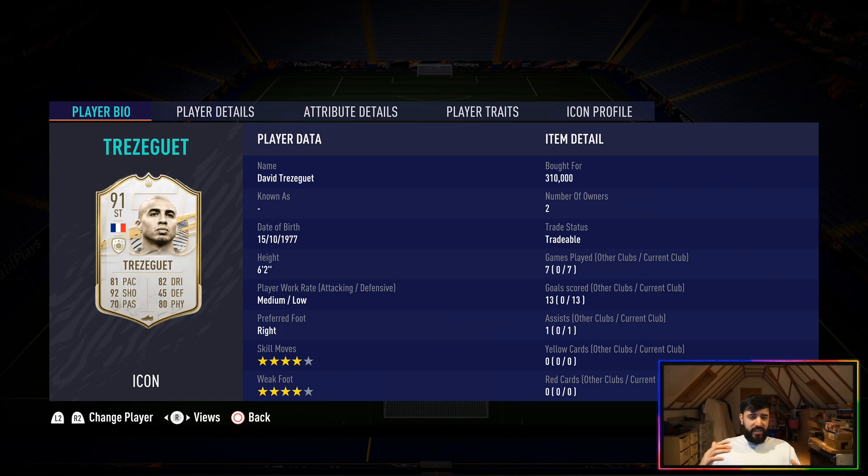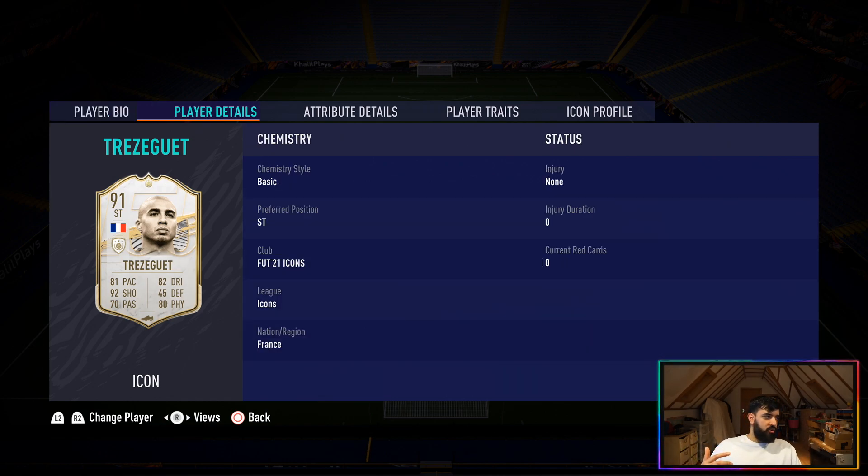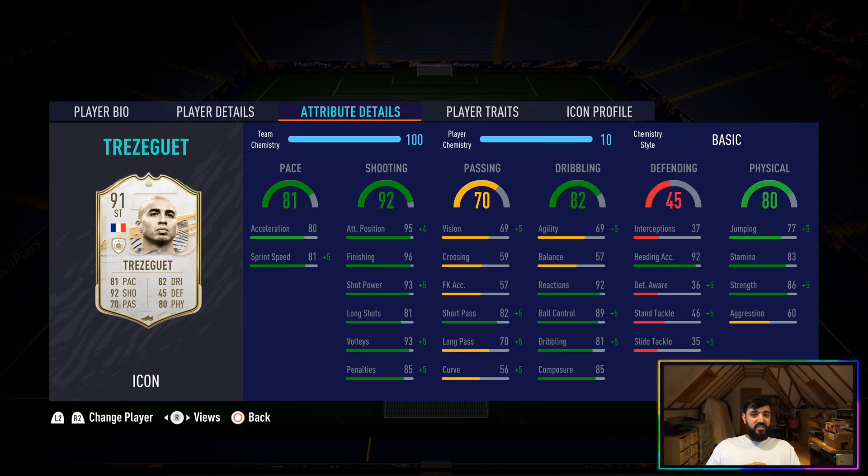He's not the quickest on the skills, but the four-star weak foot is really useful because he can just ping them off with either foot when you get in and around the box. In terms of chemistry, I would use something to boost his pace and dribbling or his pace and passing. Catalyst would suit him well, Engine would suit him well, Artist would do him a lot of good as well. I wouldn't boost the shooting or physicality — those are both absolutely fine.